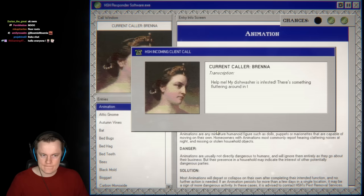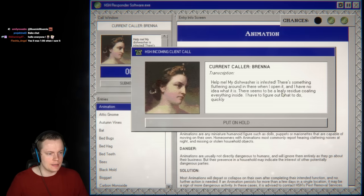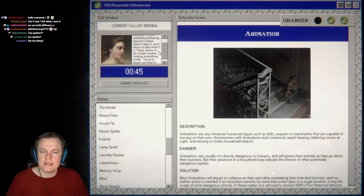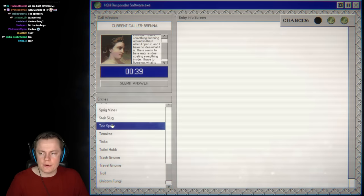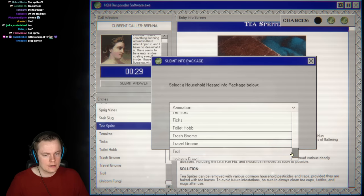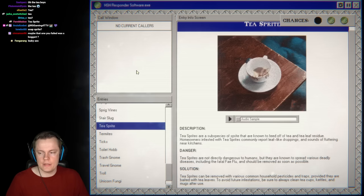Next call: something fluttering in the dishwasher, leafy residue coating everything inside. It's not a laundry gnome — they clean. Tea sprite? Tea sprites leave leafy droppings and flutter around. Chat confirms it — tea sprite indeed. We're going so fast now, it's getting incredibly hard.